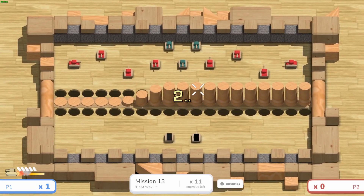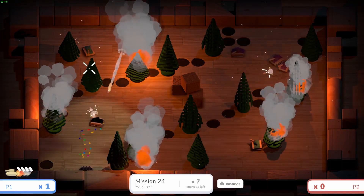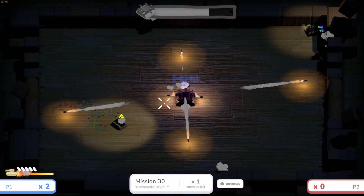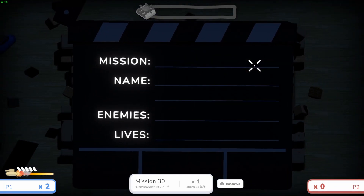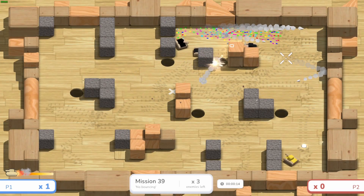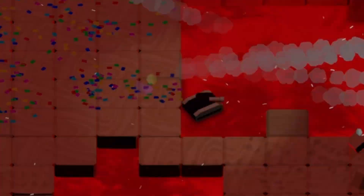Cold open highlight reel: wildfire explosions everywhere, getting sniped by lasers, the black tank invading — Gary goes in, the player falls off but the mission is completed in time.